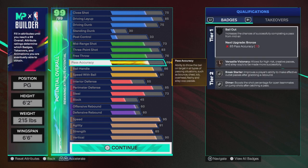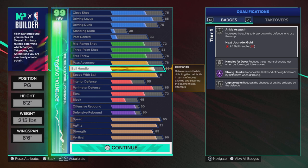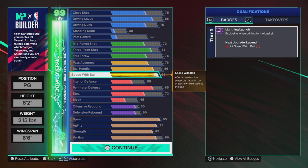Scrolling down to playmaking: 78 pass accuracy gives us Break Starter Diamond on Silver and Versatile Visionary on Bronze. 86 ball handle gives us Ankle Assassin, Handles for Days, and Unpluckable on Silver, as well as Strong Handle on Hall of Fame. 91 speed with ball gives us Hall of Fame Lightning Launch.